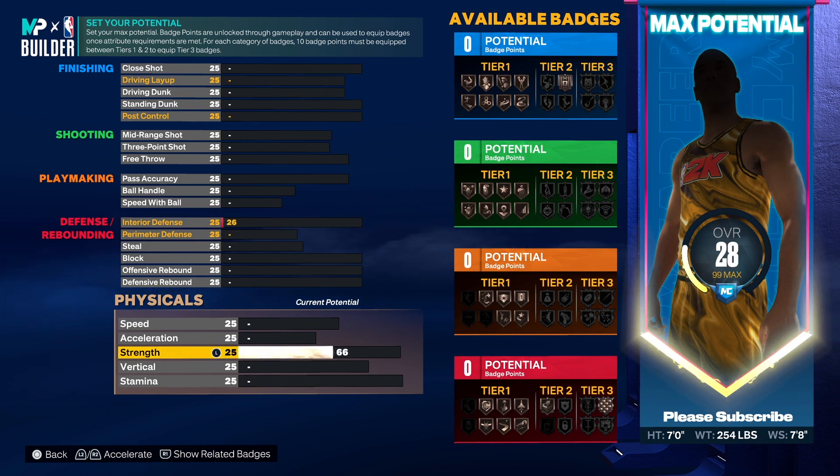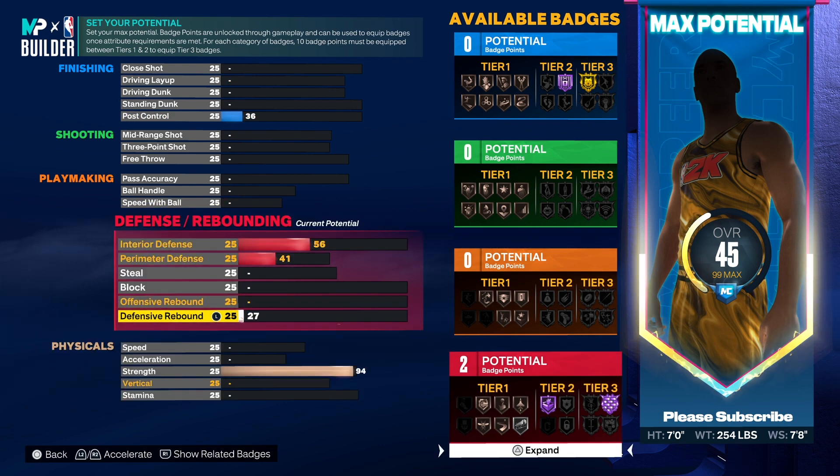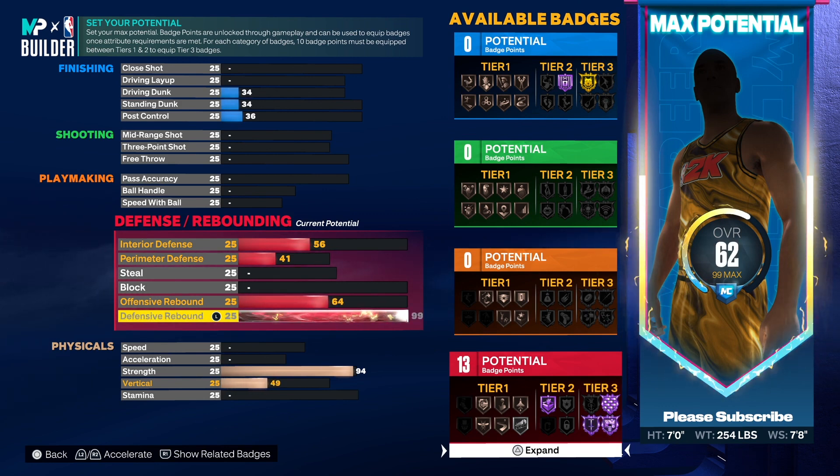We're going 94 on the strength to get Brick Wall Hall of Fame. You already separated from the rest of the 7-footers right from the jump. And then we're going to go 99 defensive rebounds because we're going to get Hall of Fame Rebound Chaser.